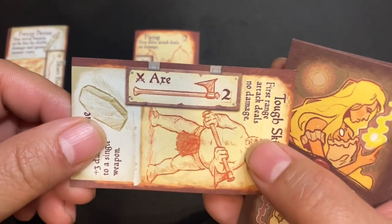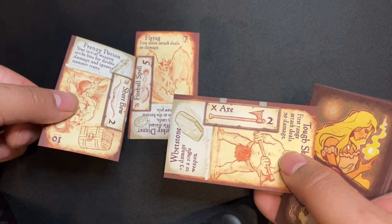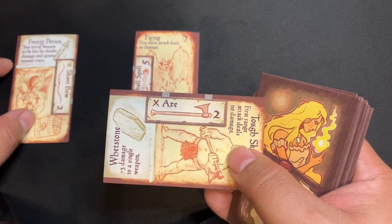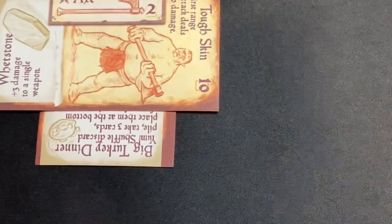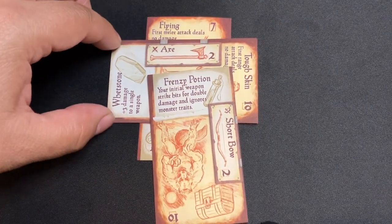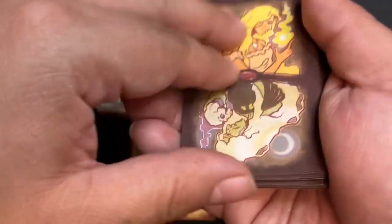So here I have axe for 2. I could, if I wanted to, use the Frenzy Potion to make that hit for 4 and it would ignore the melee attack thing. I think I might actually do that. We're going to go ahead and have the axe, and I'm going to use the Frenzy Potion to make it hit for 4, ignoring the flying. The first melee attack deals no damage, but now I've done a melee attack that ignores it — so that should be good. That's 4.